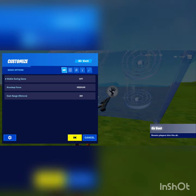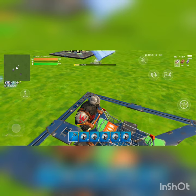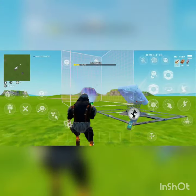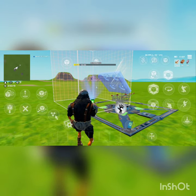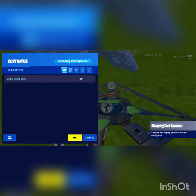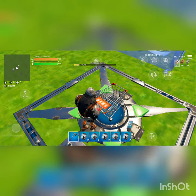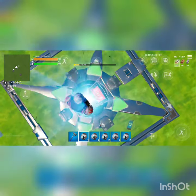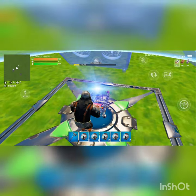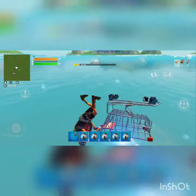So just the air vent gallery. Go here and then make sure the visible is off. What you want to do - actually I'm just going to use this one. So yeah, there's more autopilot when it comes to this area. Get in the shopping cart, shield right off the bat - it's having a seizure - and then you just want to try and move it. It's tough, and now it should autopilot.